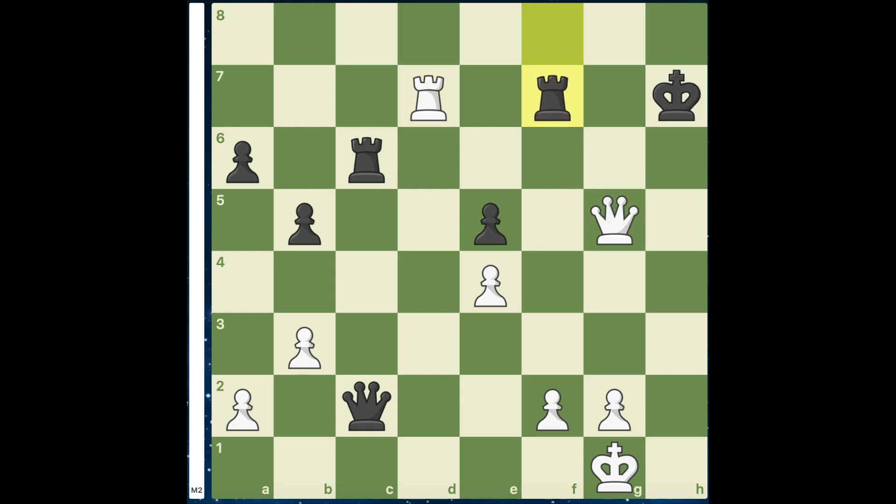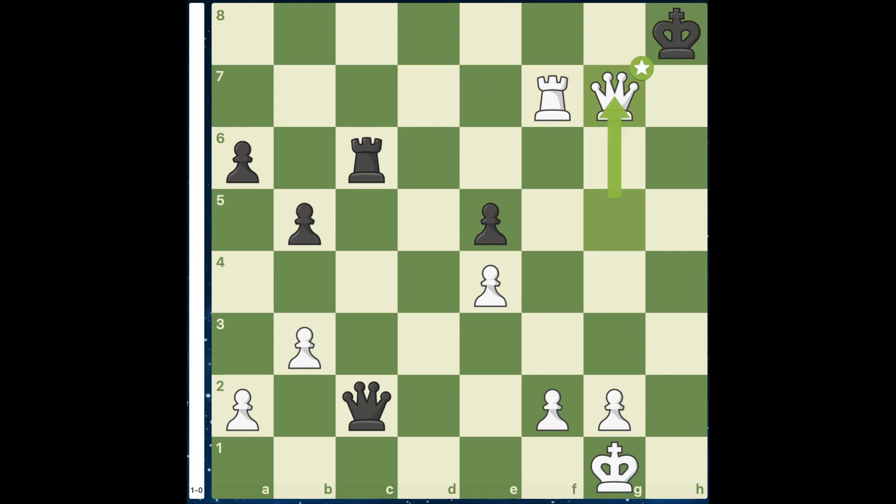If instead we have Kh7, we have Rd7, Rf7 trying to delay, and simply one move later, Kg7 checkmate. Bye bye.